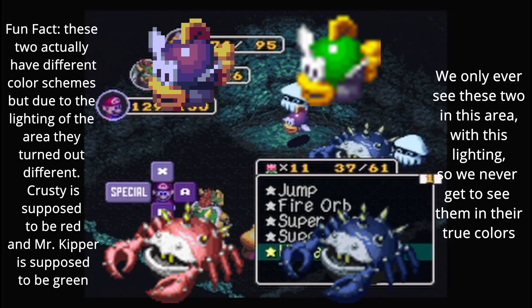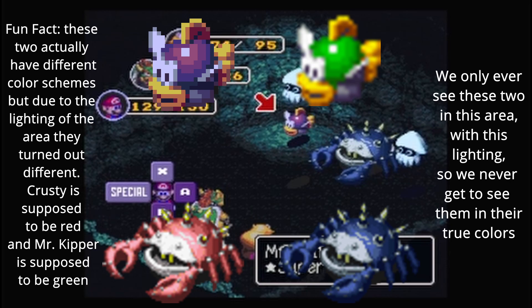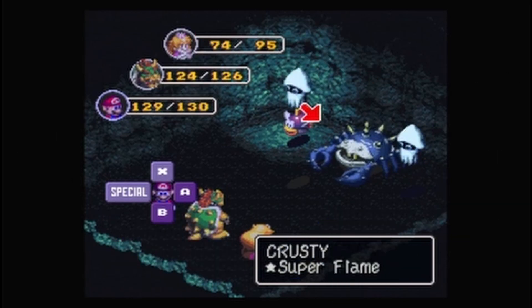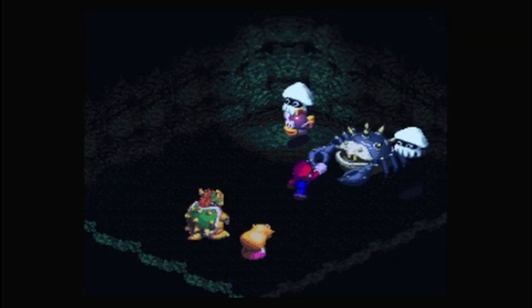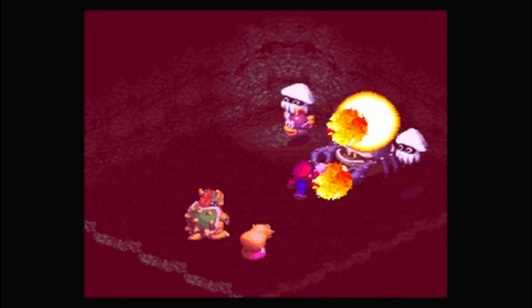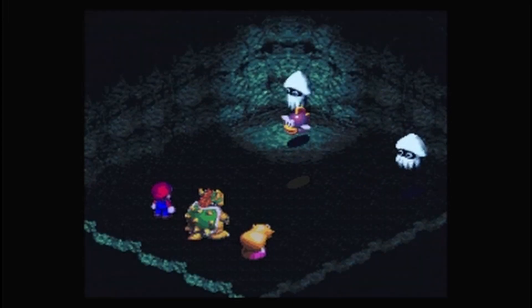A lot of these guys are weak to fire, so I am going to get rid of Krusty with some fireballs. Button mash, button mash, we button mash! There — got rid of him. He's a tough bloke.